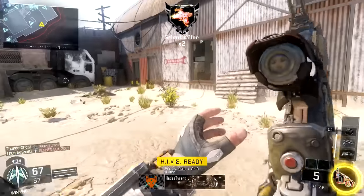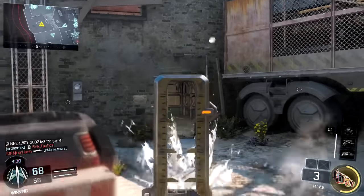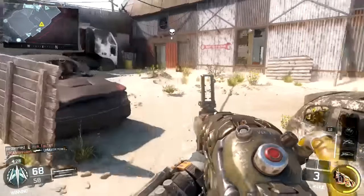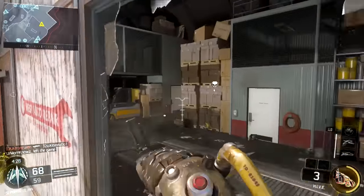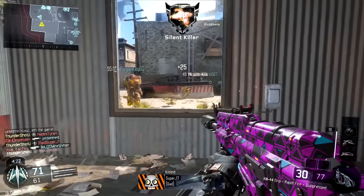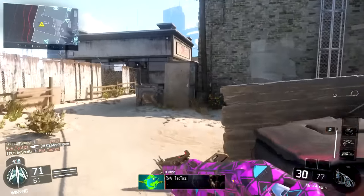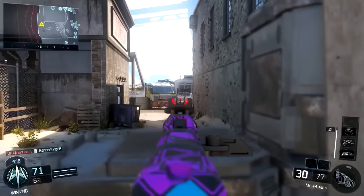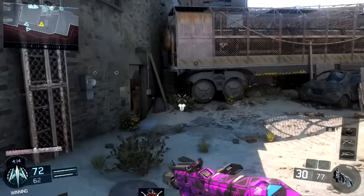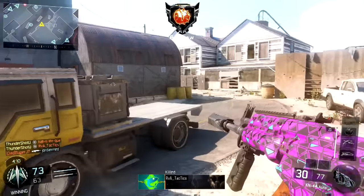The Wraps just put in so much work. I got my swarm traps again. I'm using the Hive with the Overclock perk that lets you get your specialist ability faster. I must admit I'm enjoying these specialist abilities. I was nervous this stuff would break the game but it's so much fun. I even started using the Gravity Spikes — that's the next gameplay.